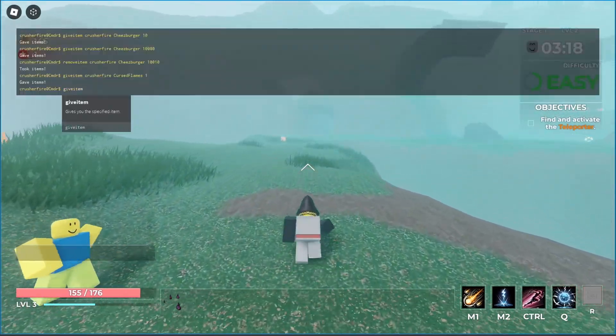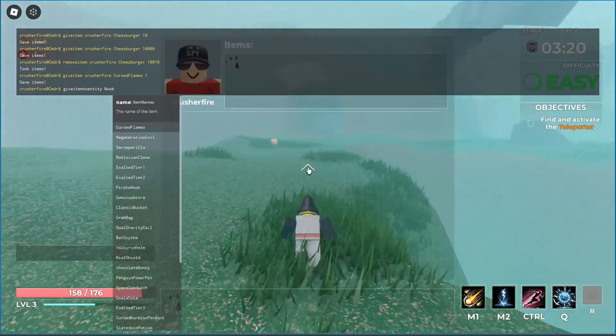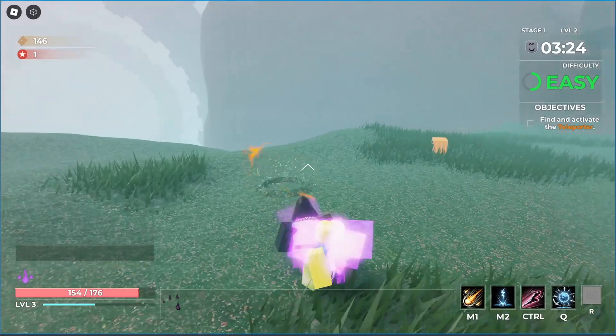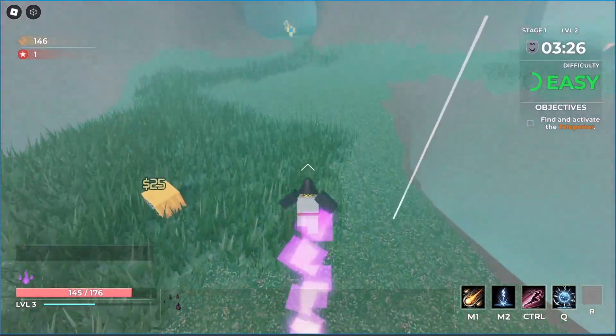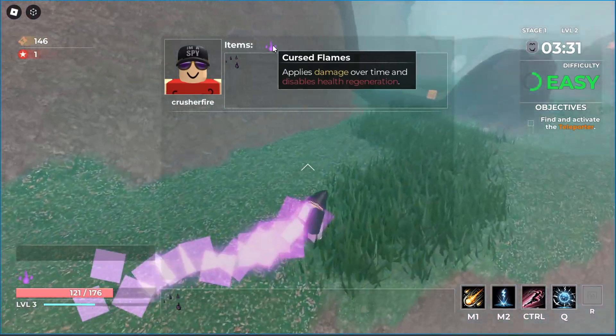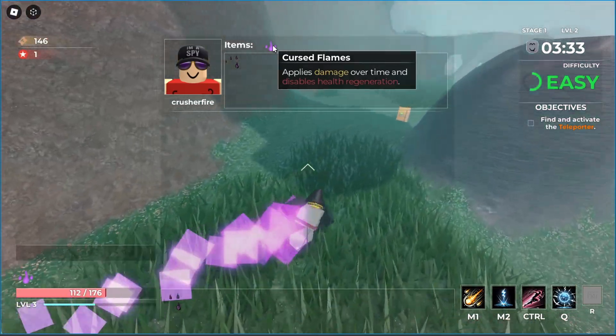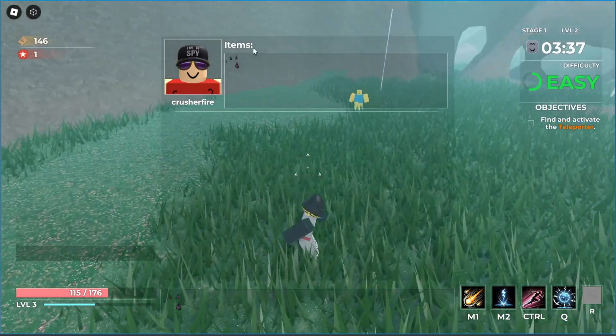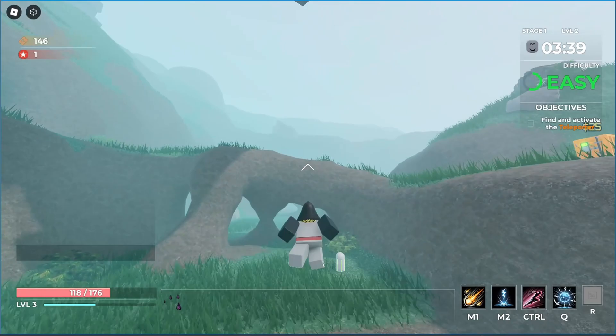To demonstrate that, let's give this item to the enemies in my game and let them hit me. Now I have this flame effect on me — it's causing damage and I can read about it: it applies damage over time and disables health regeneration. That's what this particular debuff does. Once it wears out, it disappears from the applied effects on my character.